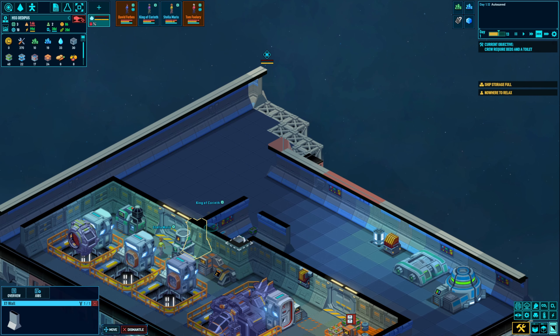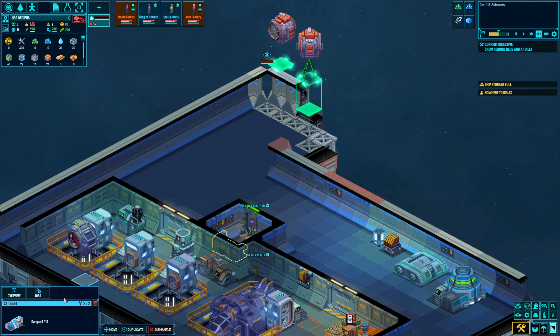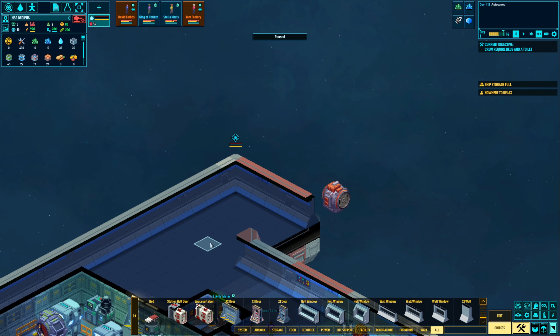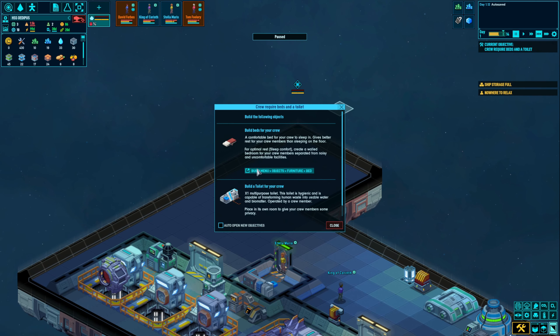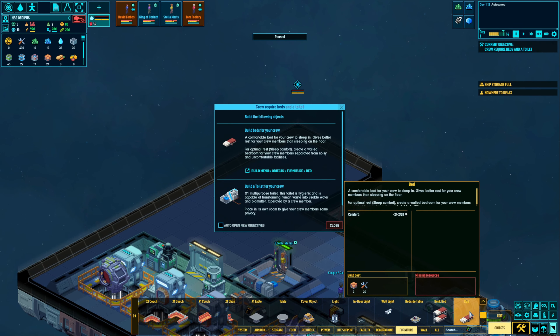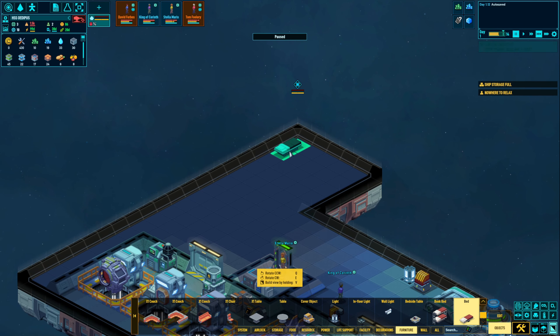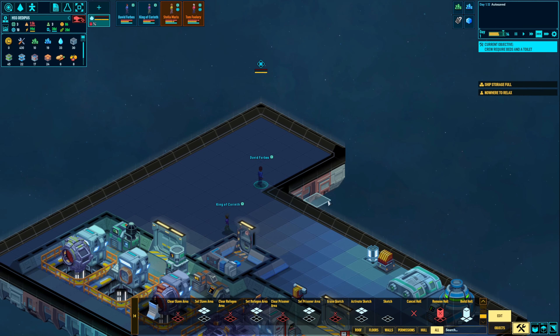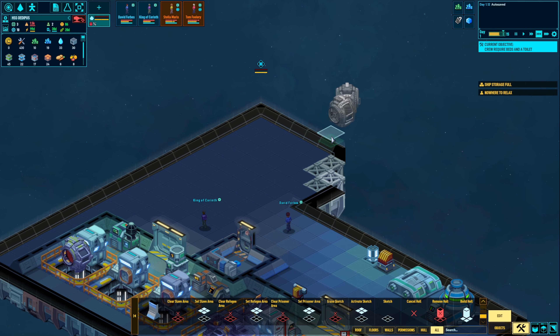The toilet room is almost set up. There we go — they've got a working toilet. We've got zero out of ten dumps. We got a new spot over here made. So we need to set up four bedrooms — that'll create optimal comfort. I think we might have enough room over here. Maybe not; let's go ahead and make this just a bit larger so I can fit all four bedrooms there.